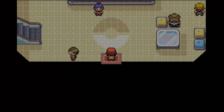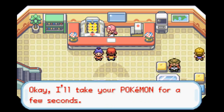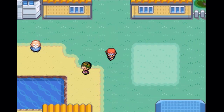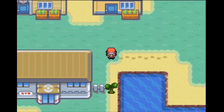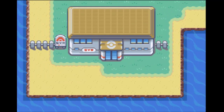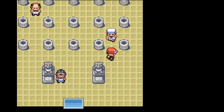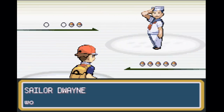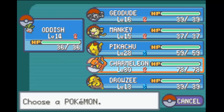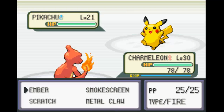We're going to go ahead and try to take on Lieutenant Surge. I wasn't planning on doing this until the next episode, but we trained quick enough that I think we're in pretty good shape. Let's go ahead and head down. I'm going to go ahead and fight the trainers, because I don't want to avoid them — I don't want to miss any training opportunity. Either way, we should be in pretty good shape.